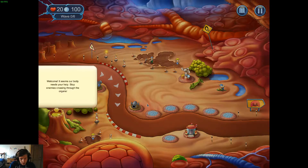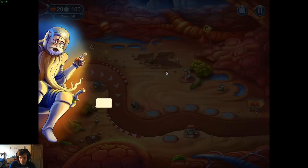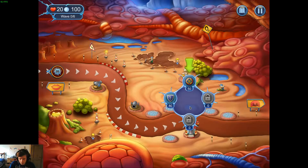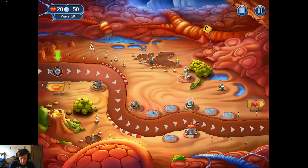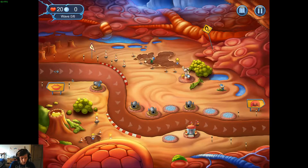Got no idea what's going on — it's probably going to be a tutorial. 'Welcome, seems our body needs your help. Stop the enemies crossing through the organs, build your towers, look for the green arrow if you are not sure about the right place.' I think we can buy two of those, so if I drop one there, one there, and then we go. Got 20 health — 20 things can get through. Already got a cannon just here, which is nice, and obviously this is coming through to the mouth.